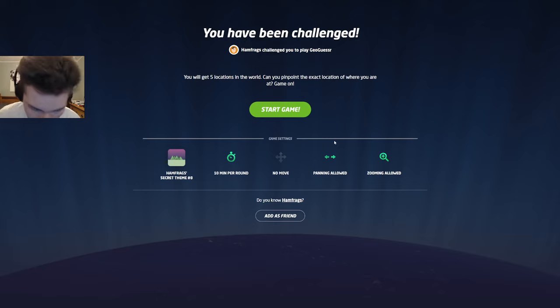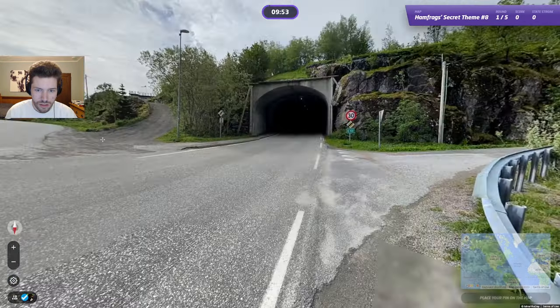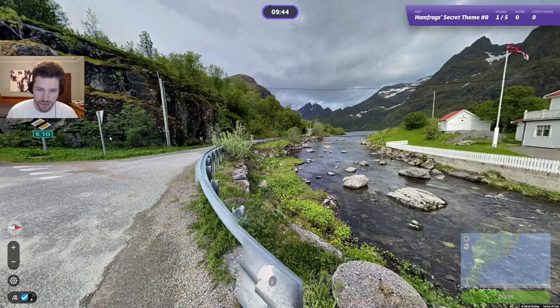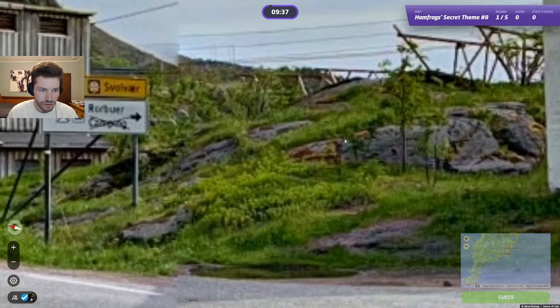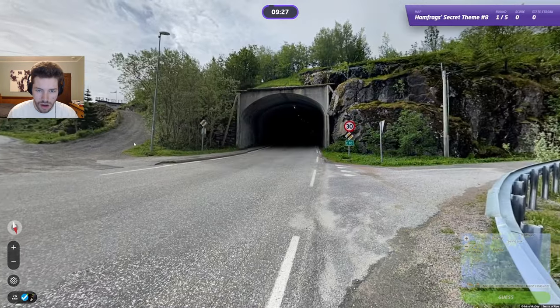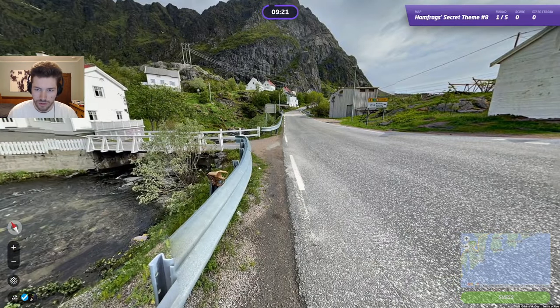I've grabbed a little notepad to write anything down that might be relevant. We have 10 minutes, so there's not going to be any crazy time pressure. This is probably Lofoten, Norway — I think we are here. This might have been a Cactus League location because it was taken by Madame Ixte, who makes a lot of the Cactus League maps. Svolvær is here, so I need to figure this out.